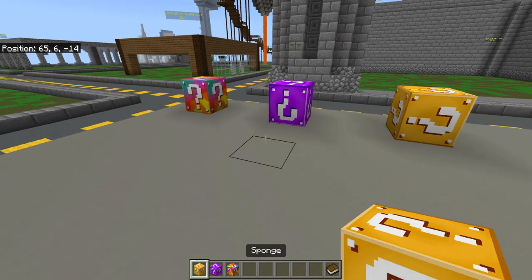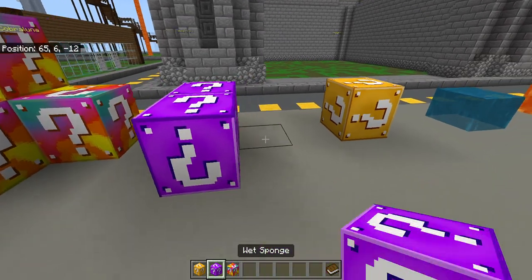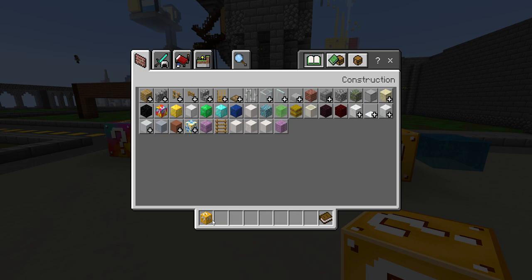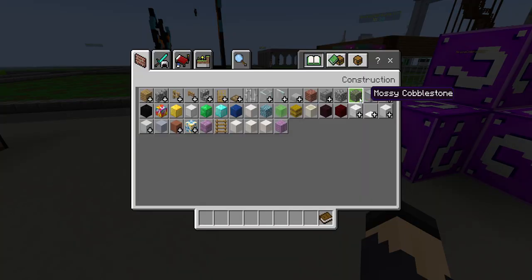There are also these lucky blocks — dried kelp, wet sponge, and sponge. If you plan on using any of these blocks in your builds, you can't, because they're textured as lucky blocks. A few things about the inventory: a lot of the blocks are here.